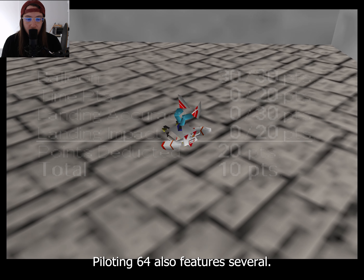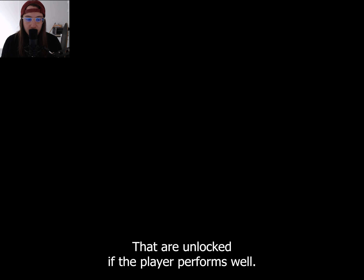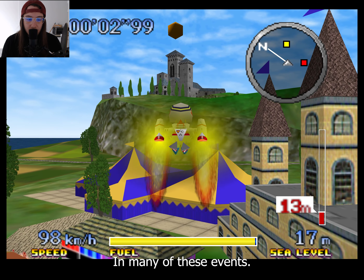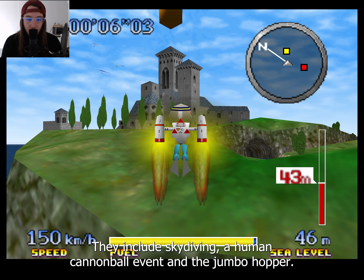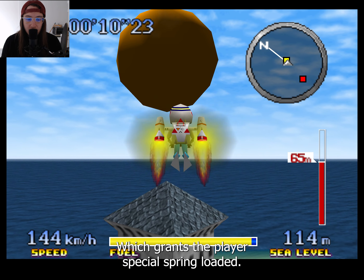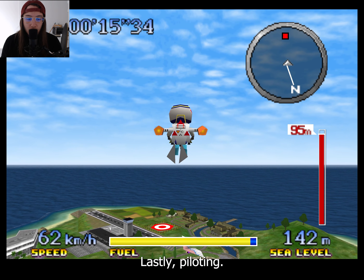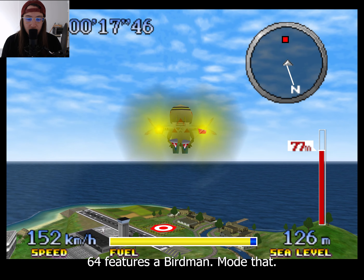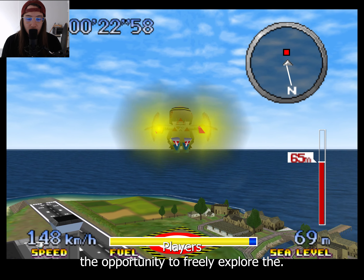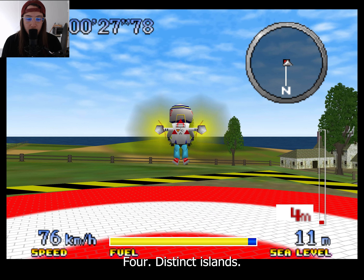Pilotwings 64 also features several bonus events that are unlocked if the player performs well in the main missions. The player can also earn medals in many of these events. They include skydiving, a human cannonball event, and the jumblehopper, which grants the player special spring-loaded boots used in bouncing across the landscape to an end space. Lastly, Pilotwings 64 features a birdman mode that puts the character in a bird suit and gives players the opportunity to freely explore the game's detailed, object-dense environments set among its four distinct islands.